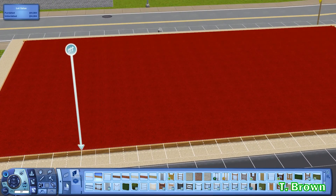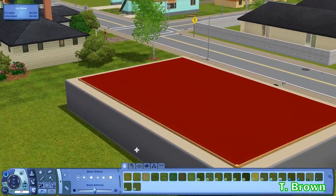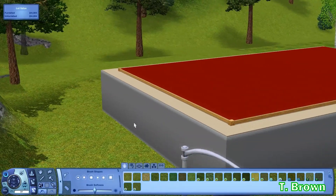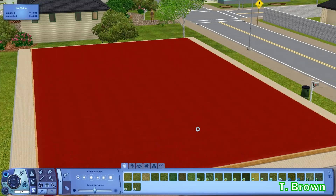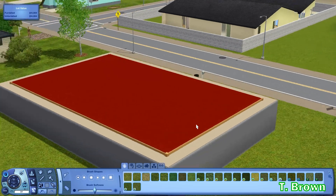Let me switch to the grasses so you can actually see it a little bit better. That's pretty much it — you can do this on any floor anywhere. It's not actually difficult; the stairs just weren't cooperating. You just need the constrainFloorElevation cheat, and if you want, testingcheats enabled true.